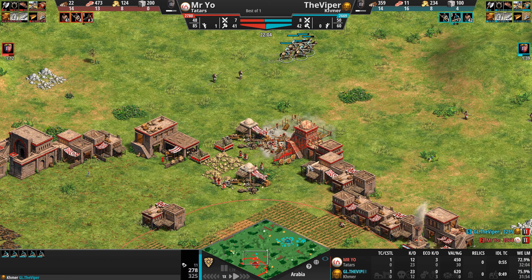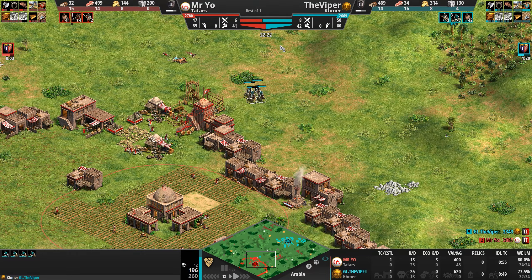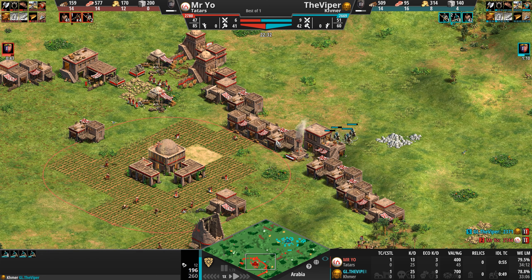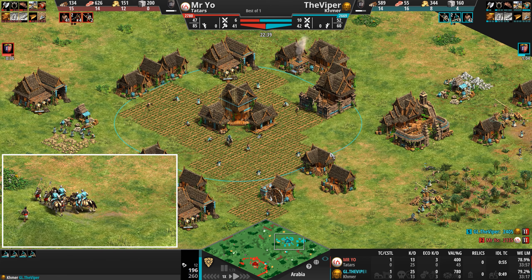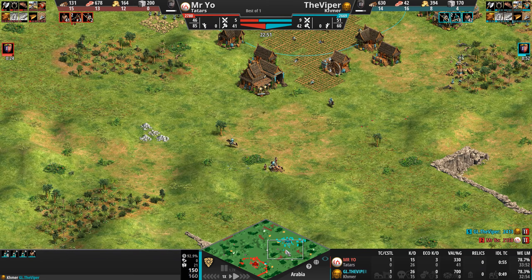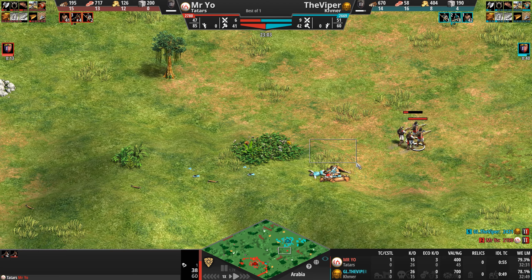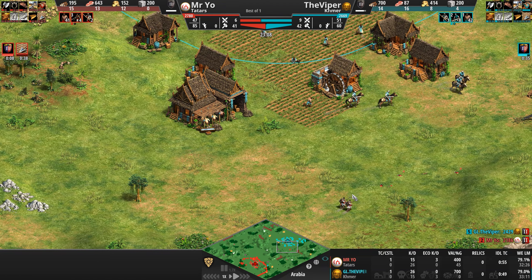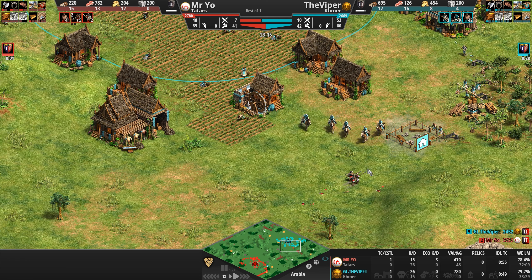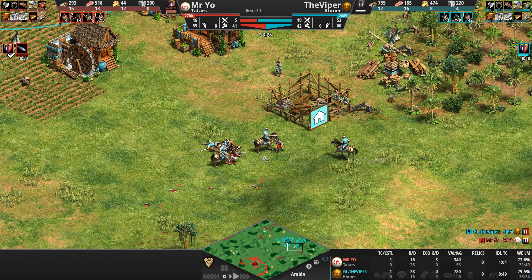Mr. Yo does an emergency wall-off — always fun to watch pro players play Tetris with the map. He's about 25 to 30 seconds ahead of his opponent heading up to Castle Age. Both players have basically the same economies — 42 villagers for one, 41 for the other. The Viper has spent 60% of his stone but has four villagers gathering more. Our Tatar is on the high ground, where 50% more damage is not something to scoff at, especially when attacking in with light cavalry.